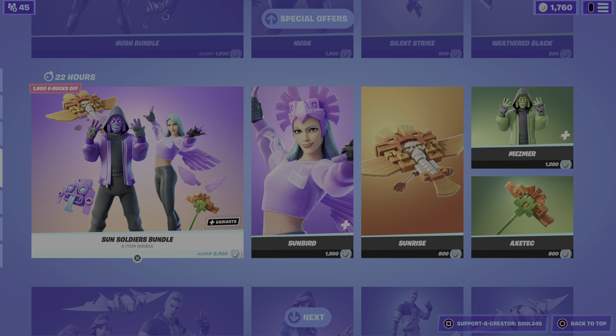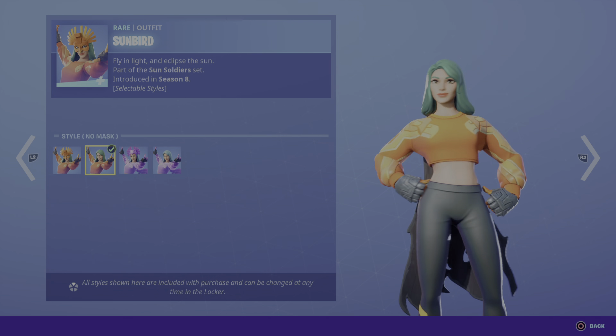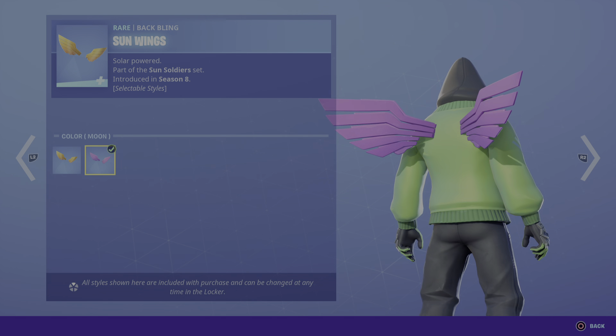Sun Soldiers Bundle — we have some bird, that tastes Snow Mask, Moon Hawk, Moon Hawk helmet. Sun Wings — see it changes.